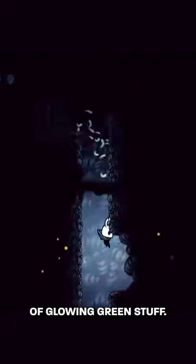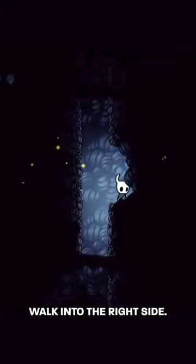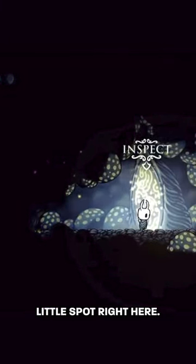Once you see there's a geocache here, you can drop down. You'll notice that there is a little bit of glowing green stuff, and it's only gonna show if you have the spore shroom equipped. You can't just walk into the right side — you have to jump and come up, and you'll notice there's this little lower spot right here.